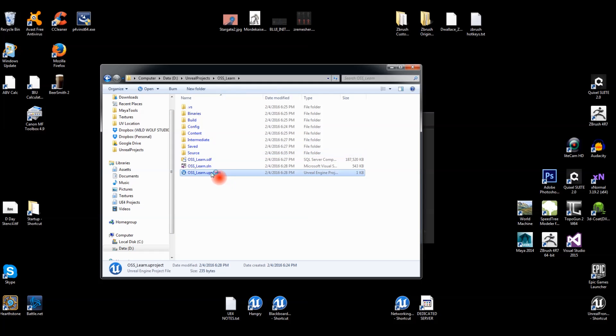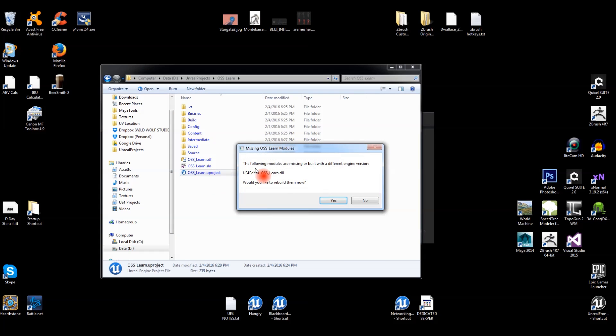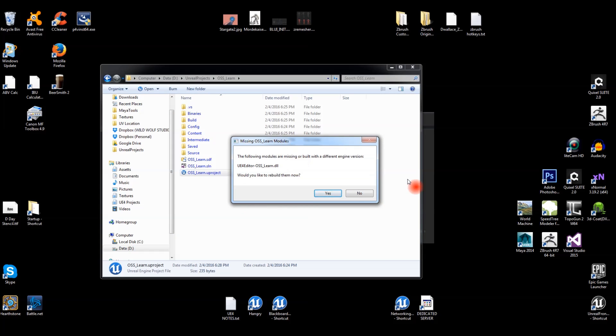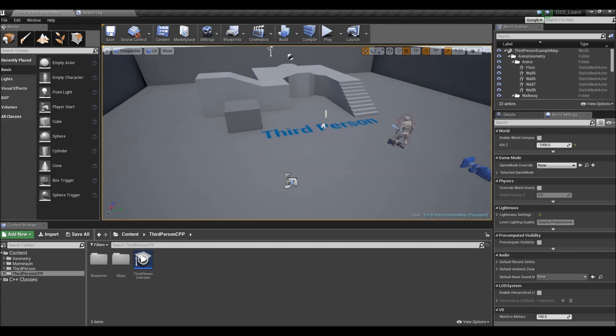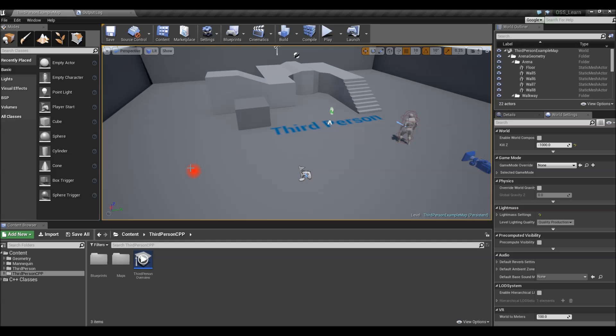Go back and open the project. If you get a missing DLL warning, just rebuild — it'll take just a second. With the project open, you can see it's a standard Third Person template. I have C++ classes because I did a C++ project.